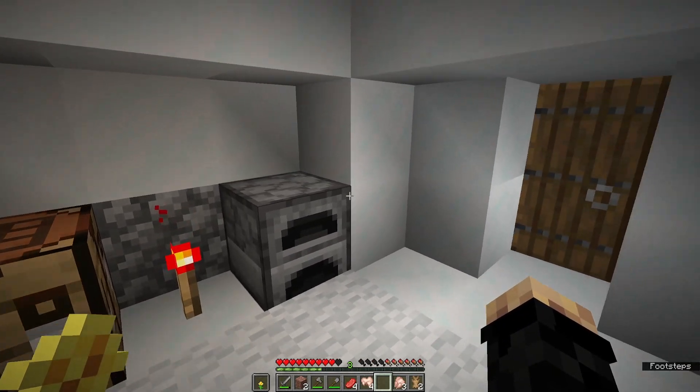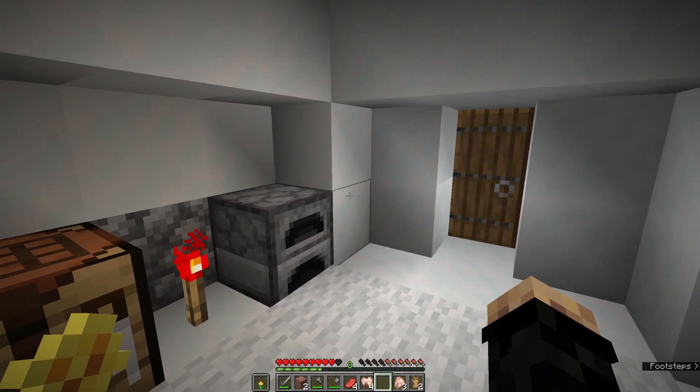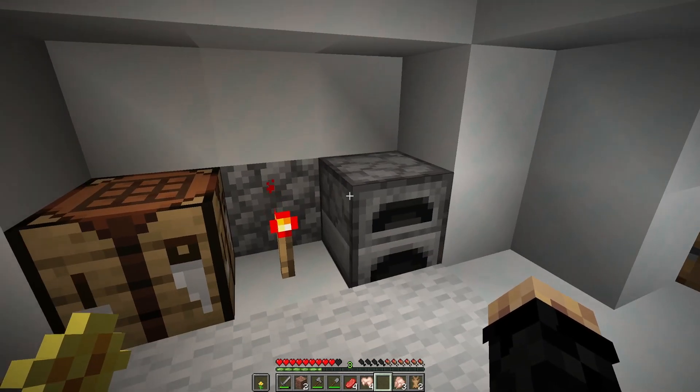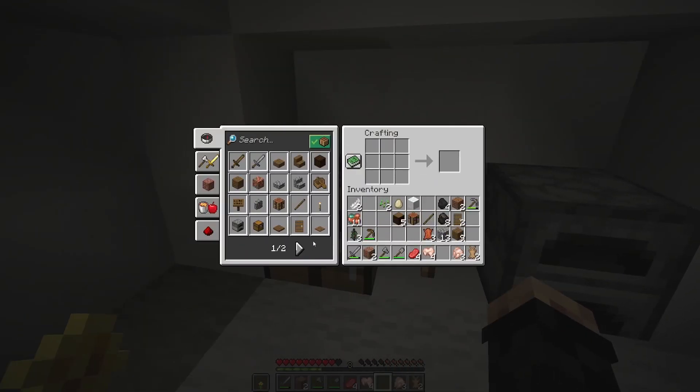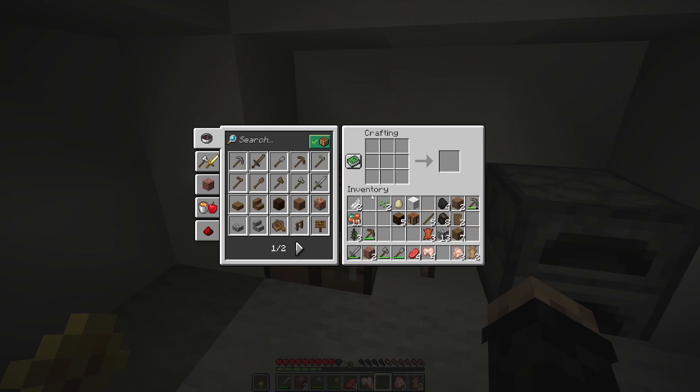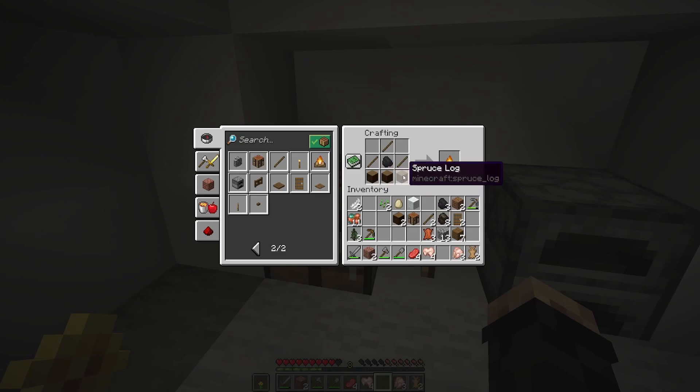Instead of using all of our precious logs and charcoal, I'm going to make something that will cook meat forever without requiring any fuel resources at all. This item is a campfire. We just need some more sticks first — let's go ahead and make some more sticks. There it is — the campfire.